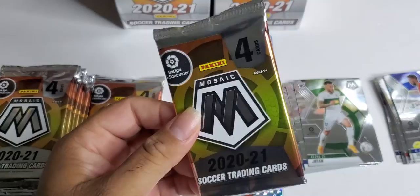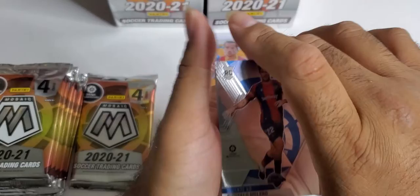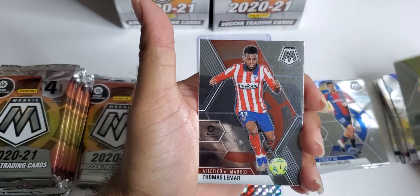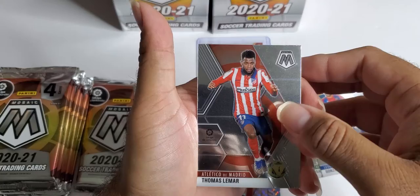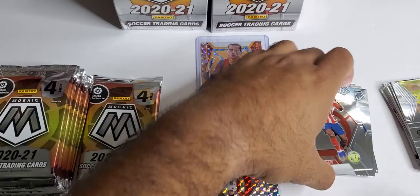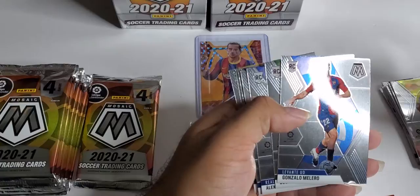Second to last pack — there should be one pack that has no mosaic, no nothing. Another rookie, Gonzalo, Mayo Gomez, Thomas Lemire. There's our regular non-mosaic. Insert — Will to Win. Put the rookie on the wrong side — these are all rookies, okay.